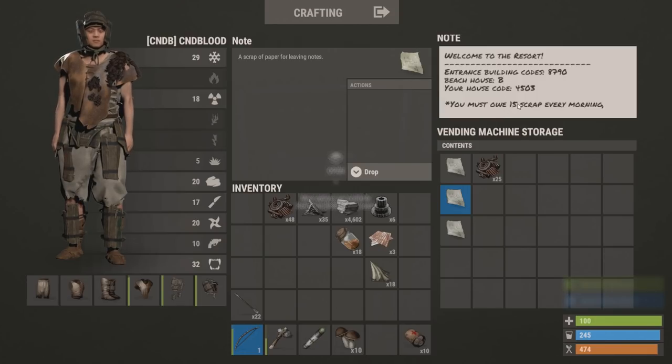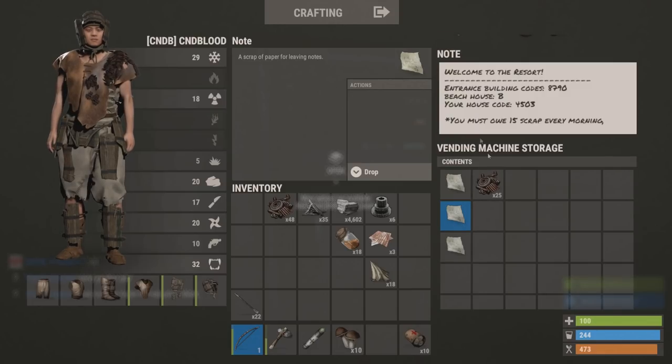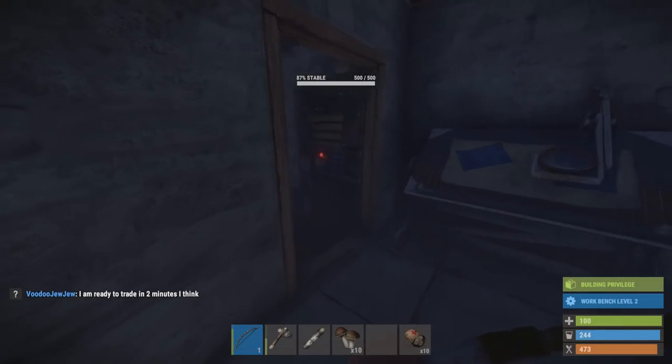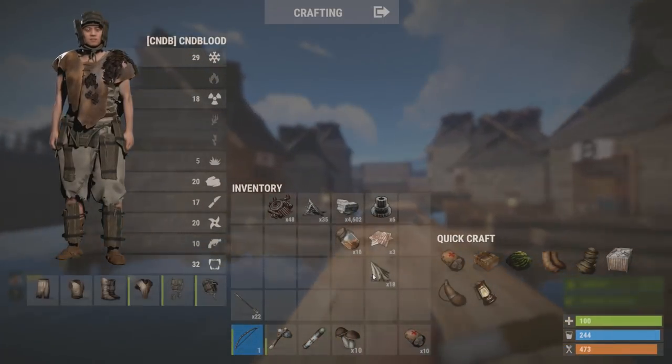At the front we had a vending machine with notes inside where people would purchase with scraps — basically 50 scraps for the VIP house as the initial price, but every morning they had to pay 25 for the drop box at the back of the resort. We had a road so they could easily get scraps. The note would give them guest codes to the corridor where they could pass through to get to the resort.